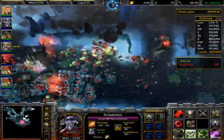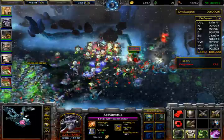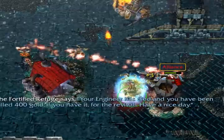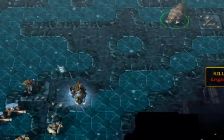I also made the Necromancer, which has no real abilities of its own other than summoning more units and blinking around the field. And there's the Engineer, a unit that can build structures, place turrets, and drop a factory that builds robots.